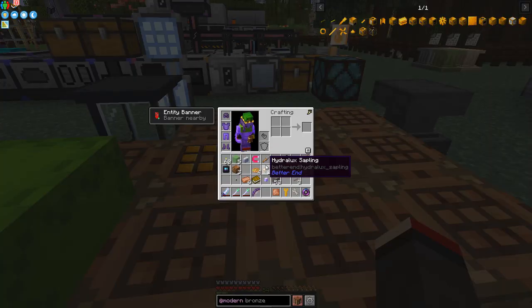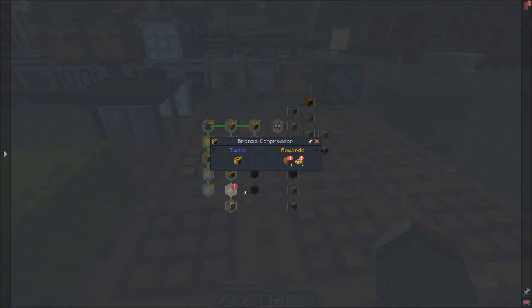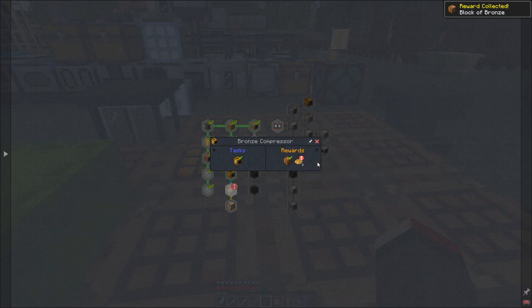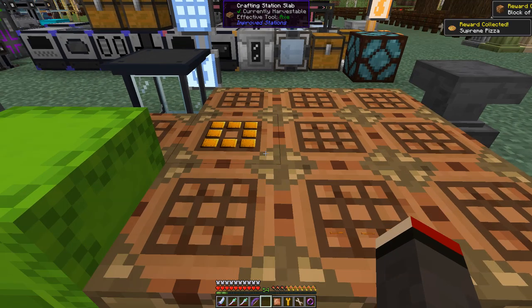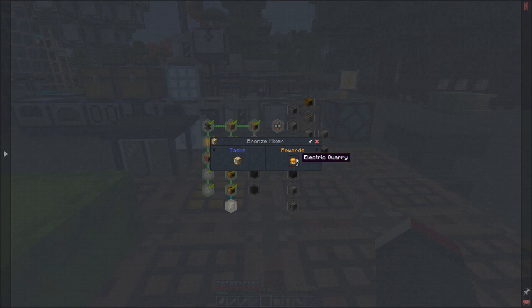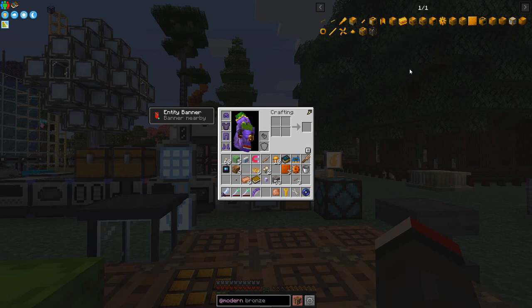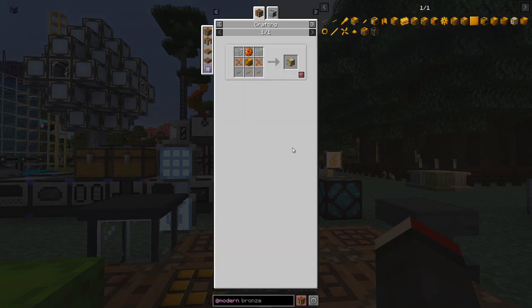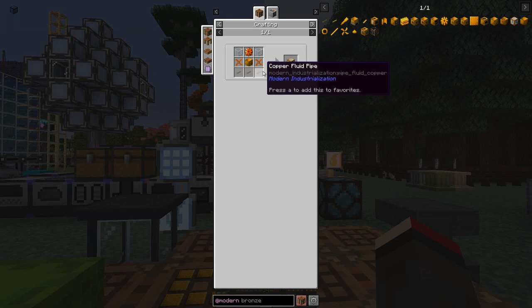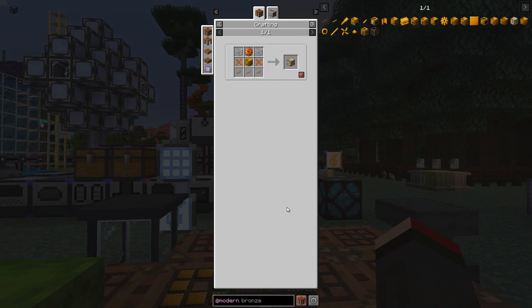There's one more machine to make: the mixer. Let's claim the reward — a bucket and two supreme pizzas. The mixer makes bronze and we get two tougher burgers from the quest. Looking at the mixer recipe: it needs a few more copper pipes, two pieces of glass, another bronze machine casing, and a copper gear.